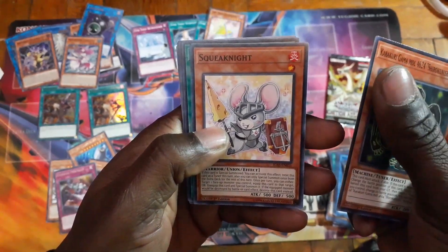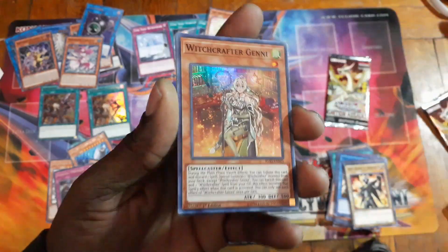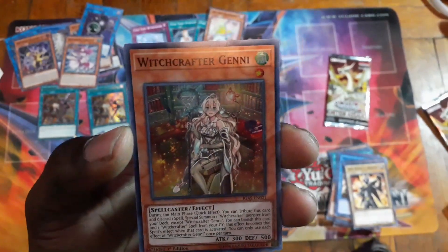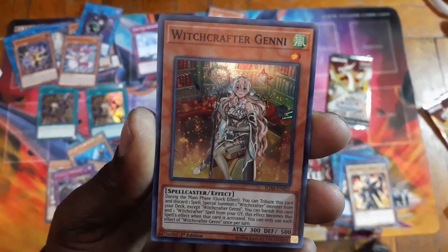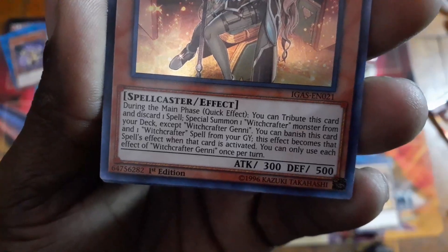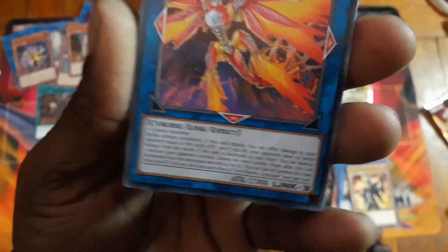Squeak Knight! More AI cards, and some Witchcrafters — I accidentally said Windwitch, I meant Witchcrafters. I don't know where I got Windwitch from. Phoenix — this is for Salamangreat.